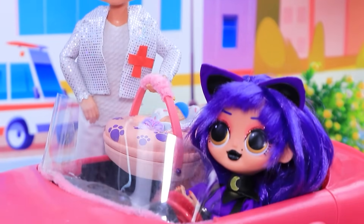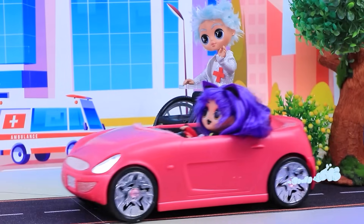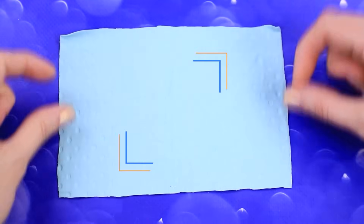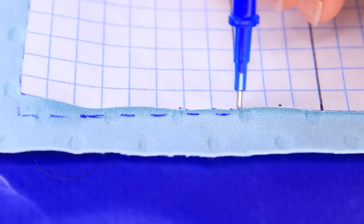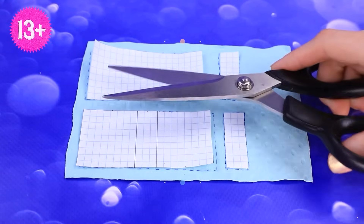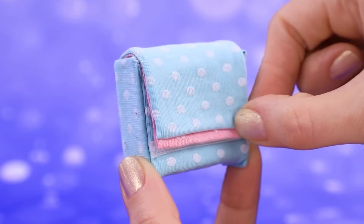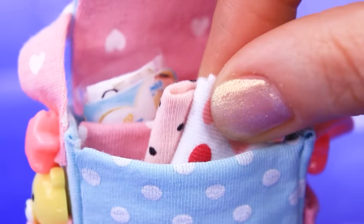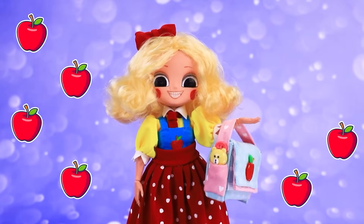Bye-bye! My little one, be careful on the road. Okay. Let's hurry home. Prepare the fabric. Apply the stencil. Mark out with dashes. Knead some gasket. Close with Velcro. Decorate with an apple. This will come in handy.